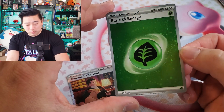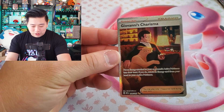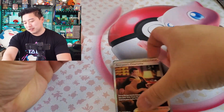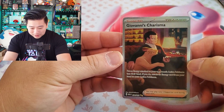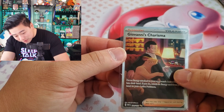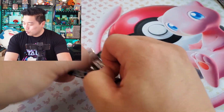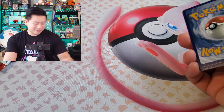Muk, Krabby, a Giovanni's Charisma full art trainer! Nidoking, and a Leaf Energy with two swirls! Giovanni's Charisma full art — he's got dope artwork, maybe because he's the villain. He's got a Master Ball in the background with all different kinds of Poké Balls, and his Persian is front and center like a big pet cat. I'll take it — I think it's around three bucks but I haven't pulled it yet.